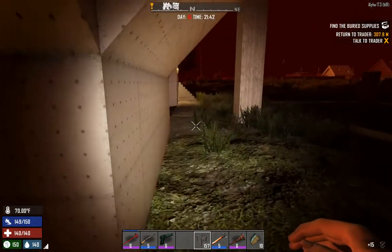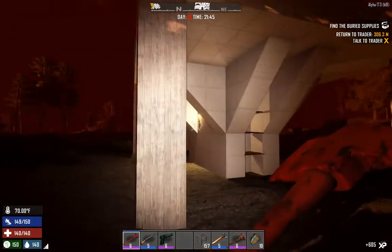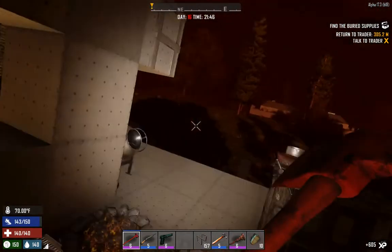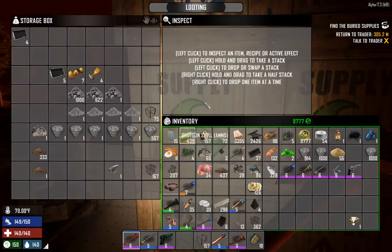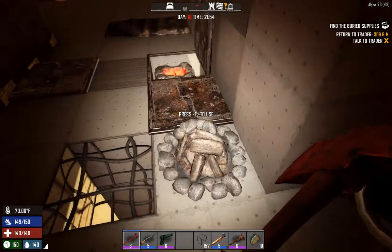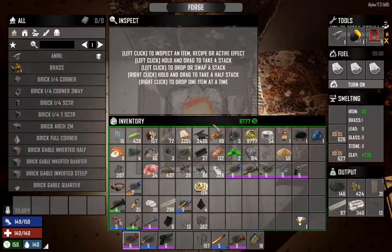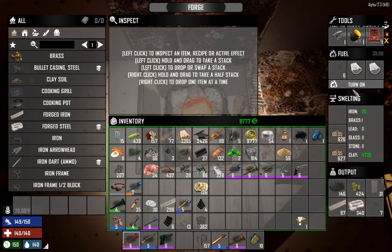We put some more soil in the forge but don't have any more iron — need to go mining, so I'll probably do that tomorrow. We used a lot of concrete coming back — over 2,000 — with some mix already made, and we've got 3K left. The forge is full on stone with a bunch of cement ready to go. We made a ton of buckshot bullet casings, forged steel, some forged iron. I'll restart the forge and deal with the horde.